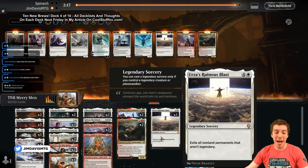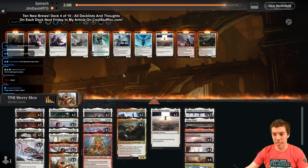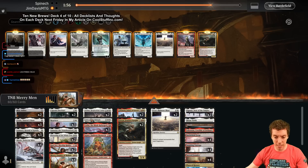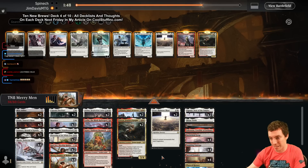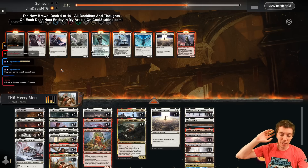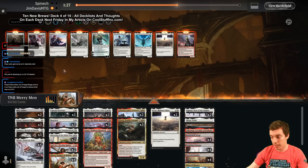Slime Foot is probably some sort of reanimation deck. We don't really have any graveyard hate in our deck - we do have the Eowyns which is pretty cool. Ruinous Blast is interesting but our board was pretty good there. We pull out Gideon for the more control-y matchups. Reprieve also doesn't seem great against them. Their key thing is putting Slime Foot in the graveyard and reanimating Atraxa, which I can't counter anyway.